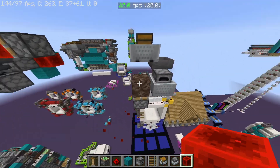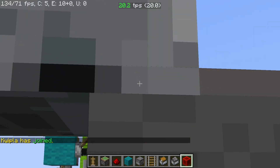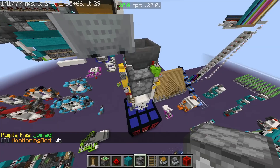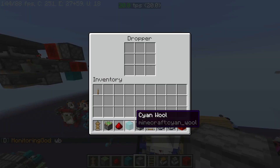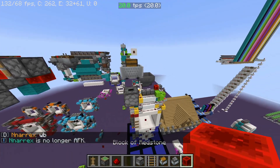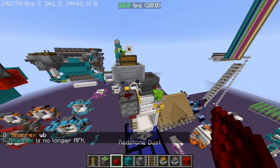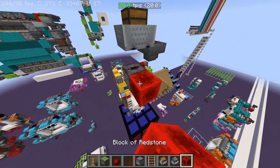We can get rid of all this stuff and now it is ever so slightly just clipped inside that hopper. So we can get the dropper again and now we can deliver items up into this hopper, but we can also run redstone through here and have a redstone signal there as well.